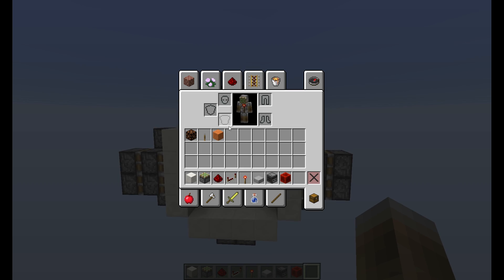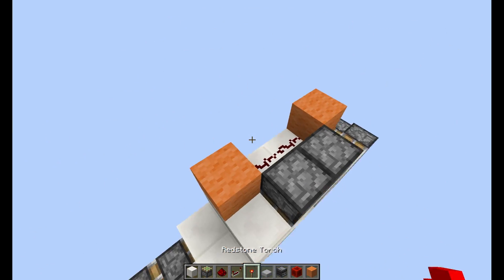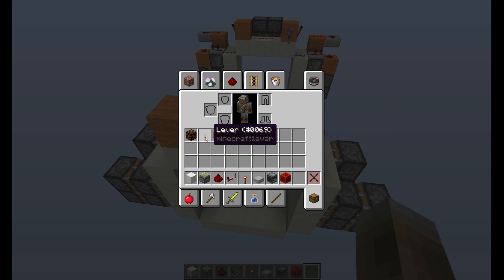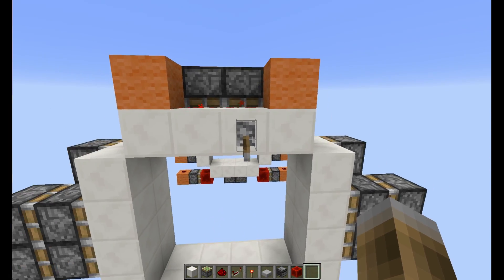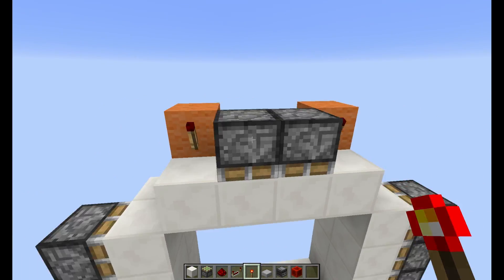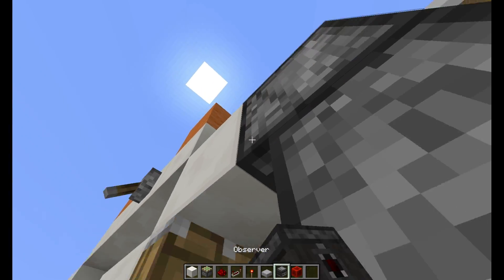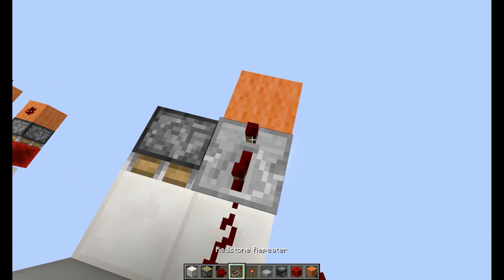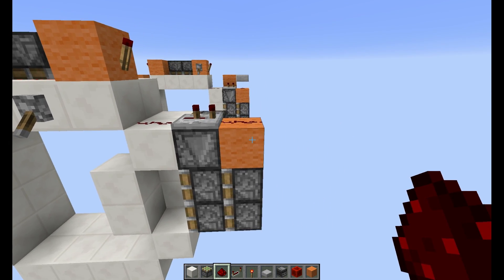Okay, so this is your piston layout, and now for the redstone itself. Either of these two blocks can be your input, so you can choose basically. You can also put your lever right here if you want to. Just click it on for now, because that is the opened state. So you have two torches on the back, like that. Then a torch right there, dust on top of the wall. Observer facing down. Then a tube. This repeater on top. So this is your whole double extender.